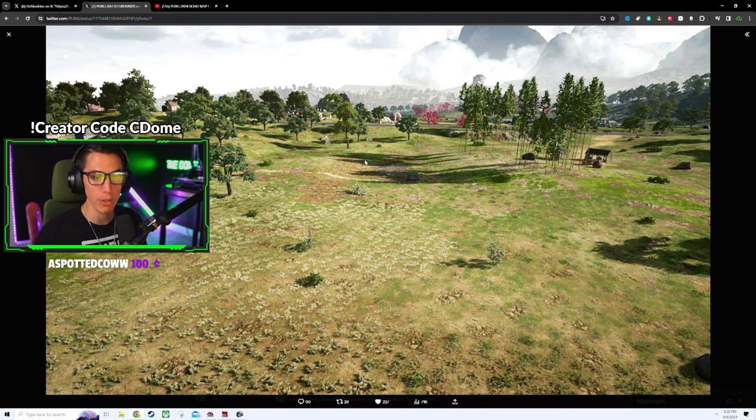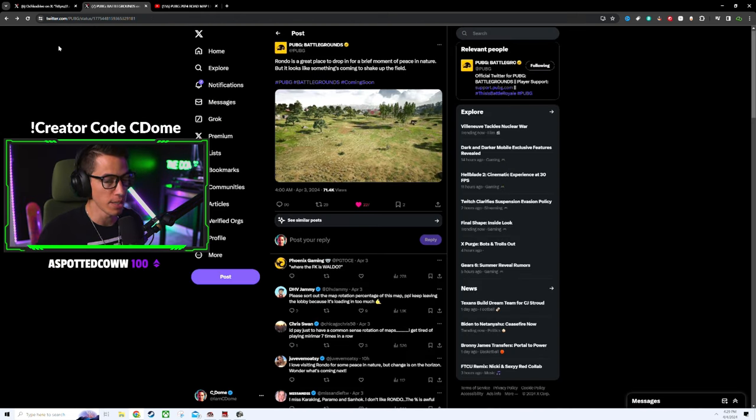We also don't know if the pickaxe is something you start with — they recently got rid of the utility belt, so maybe that's why — or if it's a spawnable item you have to find. It does appear it'll be Rondo only for now, which I'm personally not a fan of. If you're going to put a new feature in the game, it needs to be tested across all maps so players can give proper feedback more frequently.